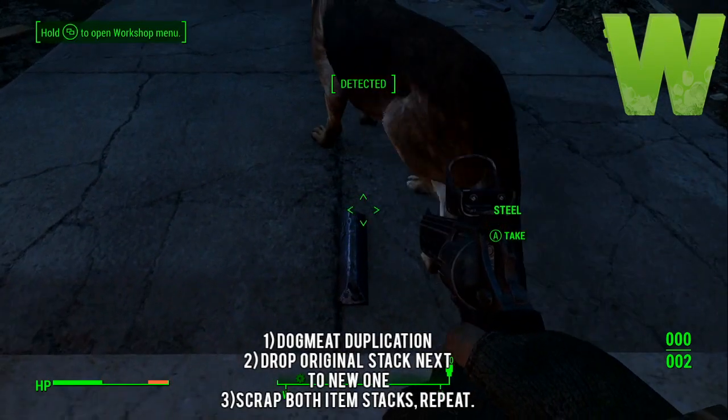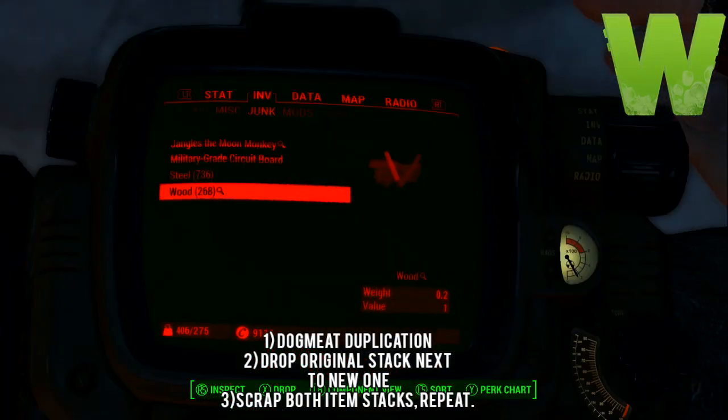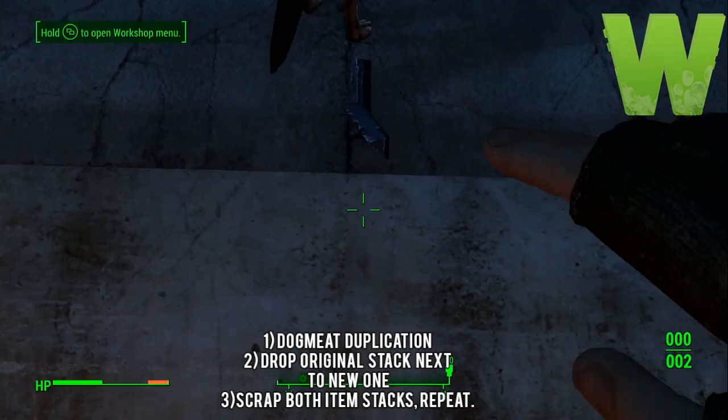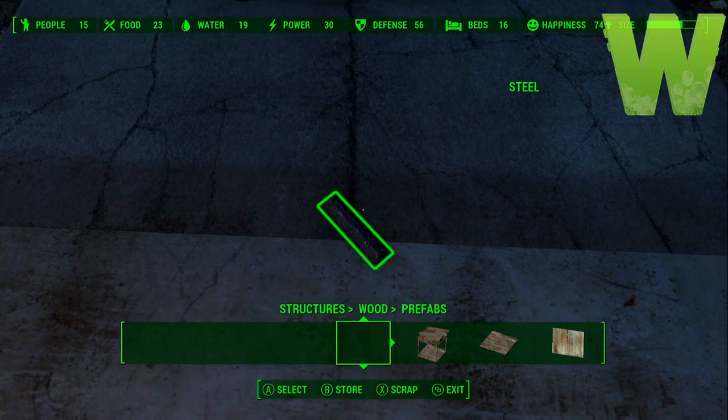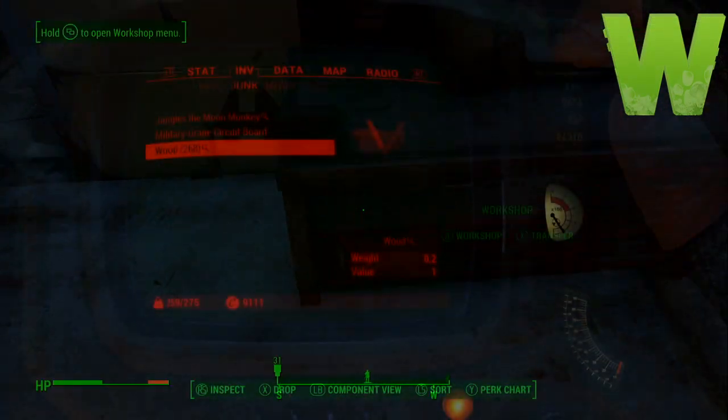This glitch is extremely easy to do. All you have to do is the dogmeat duplication glitch, then you want to drop the original stack next to the new one and then scrap them both.